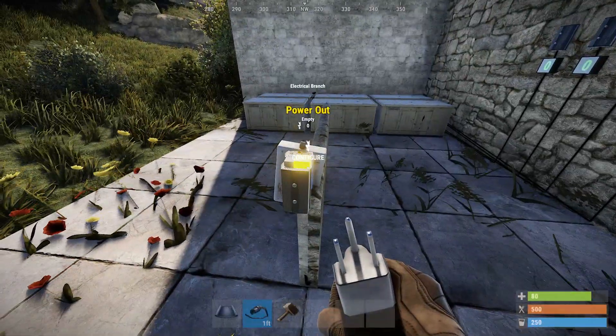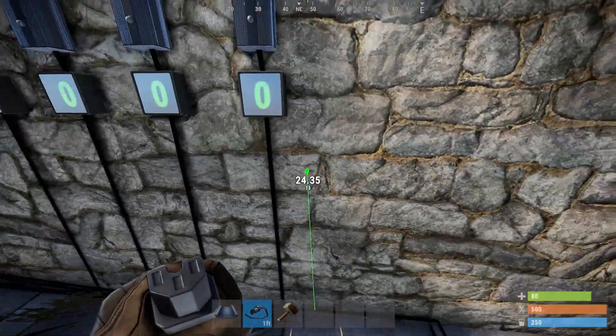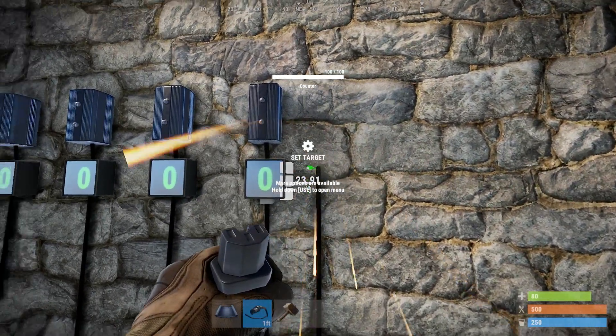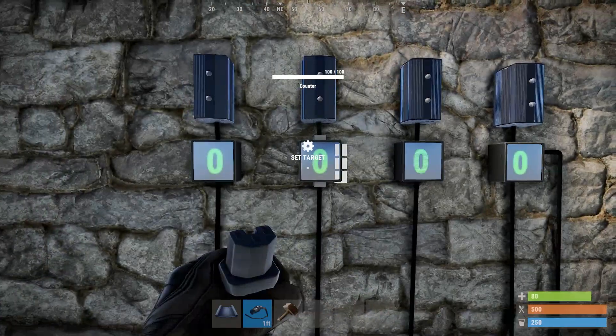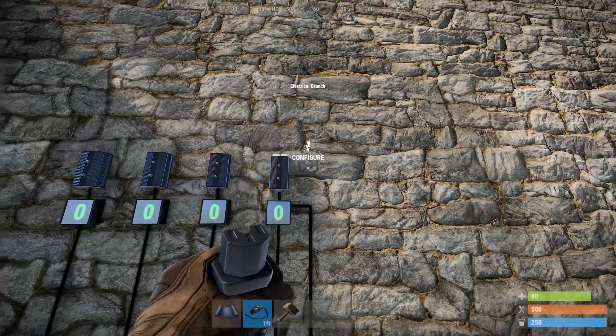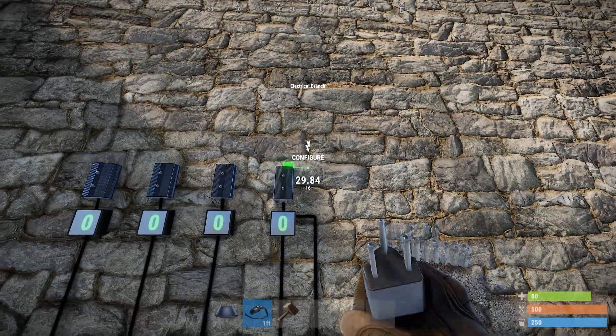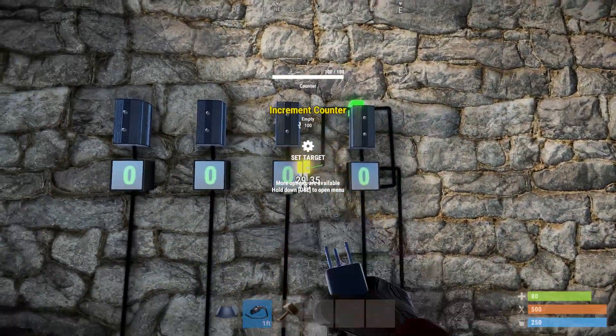Usually for a binary counter, what you'd have is a normal counter like this. You just set a momentary input into increment counter and have all of these pass-through values at 2. Then what you do is when that value hits 2, you'd have an electrical branch which clears the counter and adds 1 to the next one.